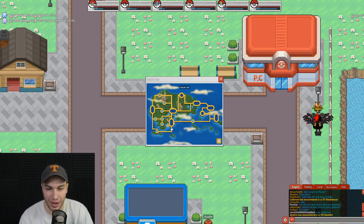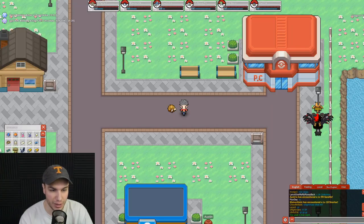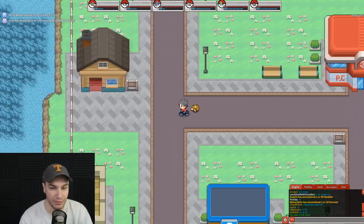We didn't have to go through those routes at all because there was actually a ferry. We ferried to Slateport City and we now have a new area unlocked. The next gym is in Mauville Town, so we have to go through Route 110 to get there. Shouldn't take too long. We currently have 17 max repels left.